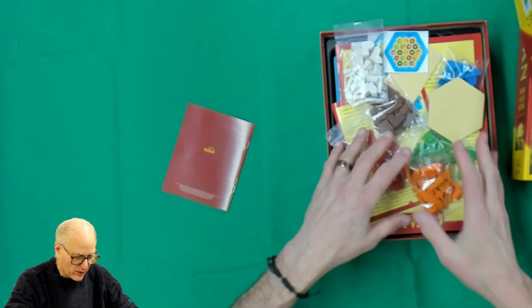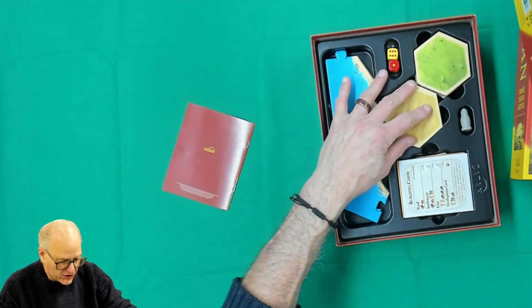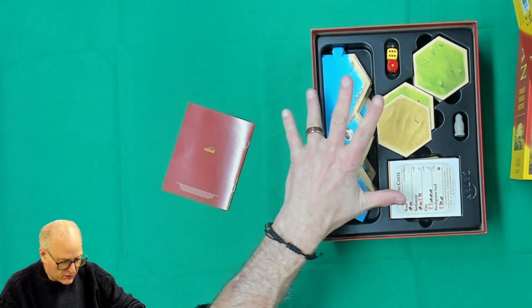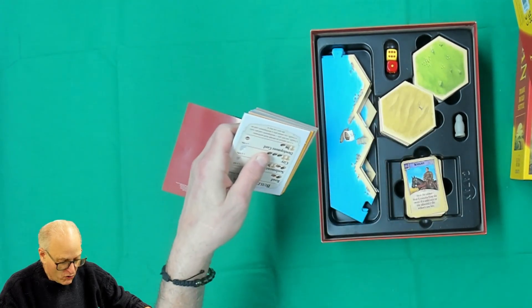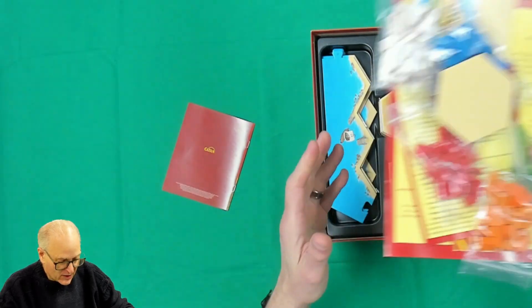Each of the player components is separate, and if we dig down into the components you can see everything fits nicely. Here are our various hexes and our frames — we have two sizes of frames because we have two sizes of boards: one for the five-six player and one for the three-to-four player. And then there are your cards.